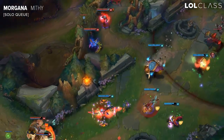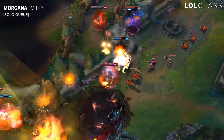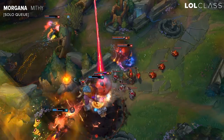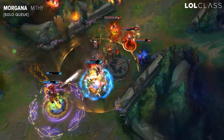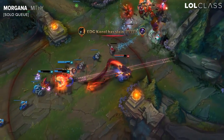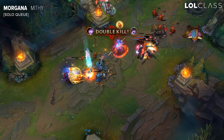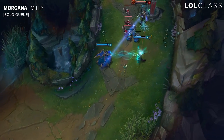Morgana's support in solo queue is not one of the best supports to carry with because her bind is very slow and it's quite easy to outplay. So you kind of need some synergy with your AD. I would rather recommend you duo queue with Morgana so you can black shield at the right times and use your W to push the wave and poke more than relying on your Q.